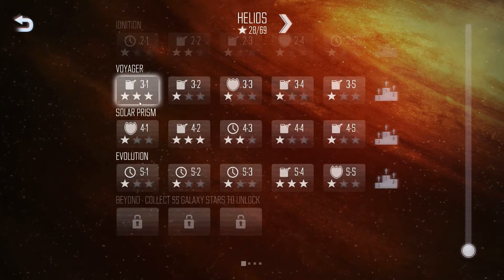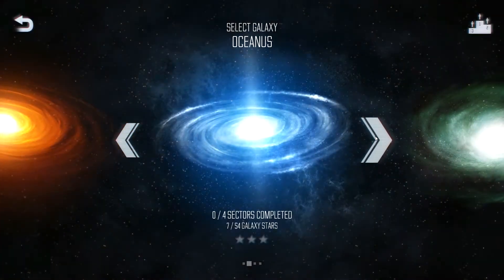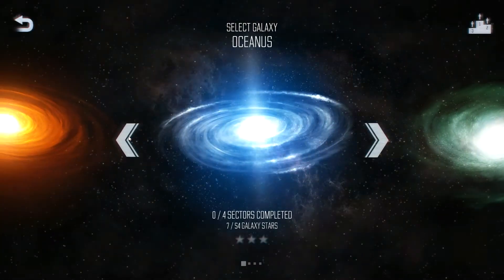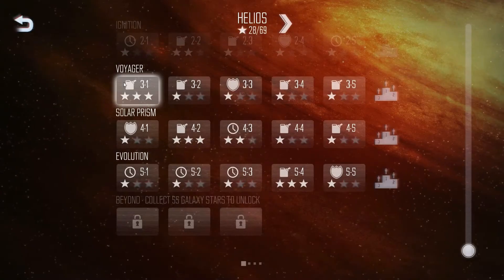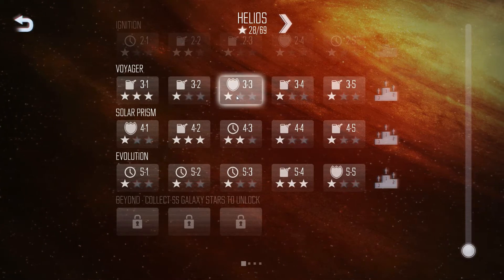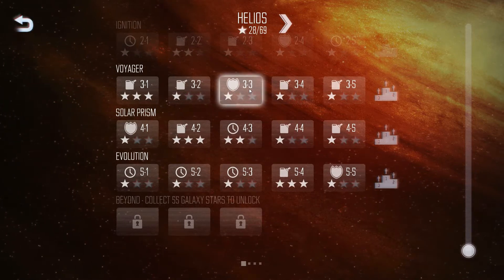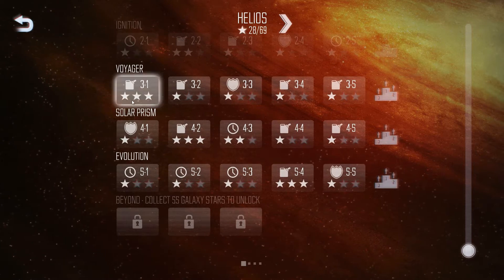Let's hop to one of the earlier missions to show how the game starts off and the various challenges it throws at you. You have these various universes - you have to finish one before progressing to the next. There's also a three-star rating system, and interestingly each mission is scored differently. Some missions are scored on fuel used, others on damage taken, and others on how long it takes to complete.